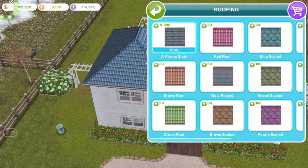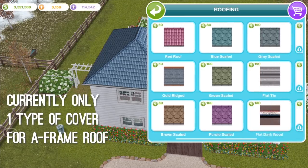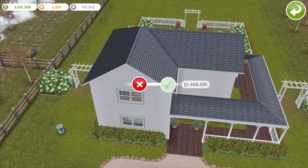Moving on to the A-line roof — this is another feature we've been wanting in the game for a long time, so it's really exciting to see. It's a bit limited, however. For one thing, there is only one type of roof covering for the A-line version, compared to lots of types for the normal hipped version we've had since the beginning, and the flat roofs of course. And for another thing, it's incredibly expensive. As you can see in the preview version of the game, it costs 11,000 simoleons per square to place a new A-line roof.